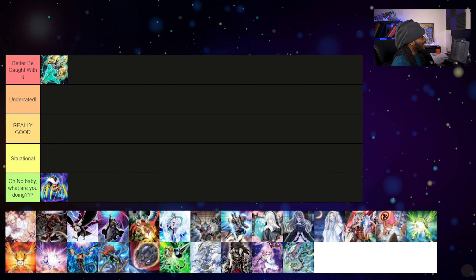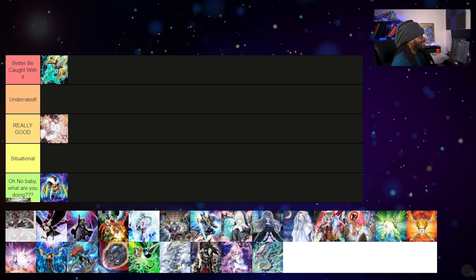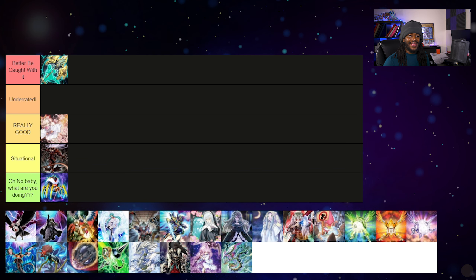Ash Blossom & Joyous Spring is another card that is 'Better Be Caught With It' — it's just a really really good hand trap. Ash Blossom is good because it's generic and hits just about every single deck in Yu-Gi-Oh. However, it's not always the problem solver — it only negates the effect, so certain cards will activate and still remain on the field and be a problem for later turns. Ash Blossom can't always solve the problem and your opponent often just has an additional extender. If players decided to drop it for underrated cards that can end the opponent's turn, I wouldn't blame them.